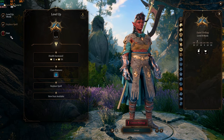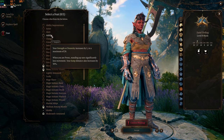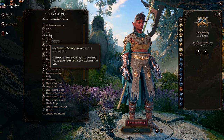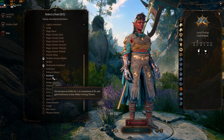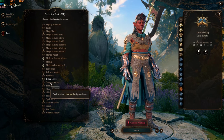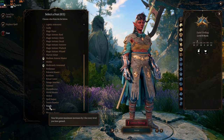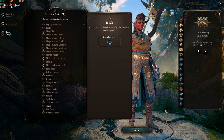At level 8 we get access to another ability score improvement or feat. Options include Athlete, or Resilient, which increases an ability score to a maximum of 20 and grants proficiency in that ability's saving throws. For this showcase I'm going to go ahead and pick Tough to increase my HP and be a lot tankier.